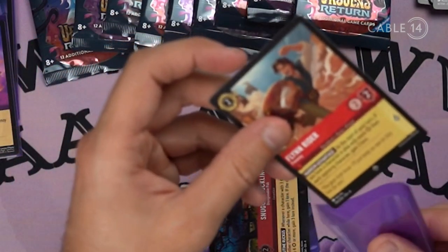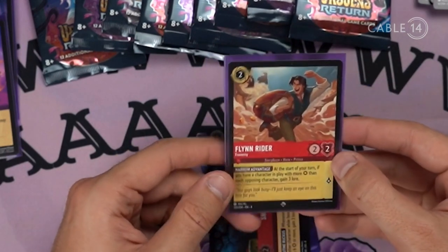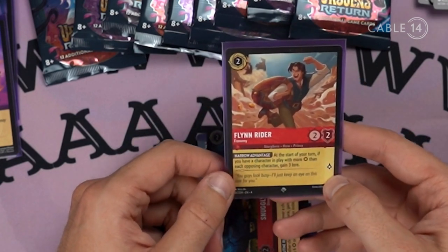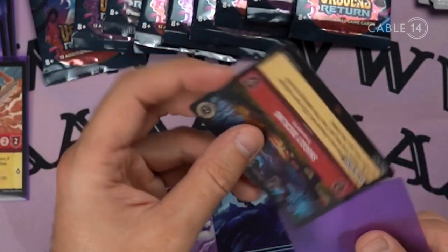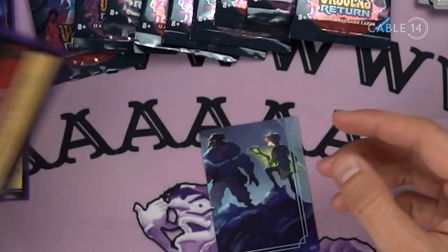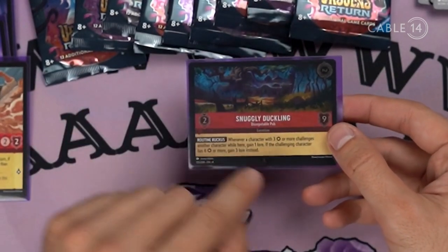Flynn Rider — that's a super rare. He's 2-2. At the start of your turn, if you have a character in play with more strength than each opposing character, you gain 3 lore. That's pretty slick. And there's a location — Snuggly Duckling — which is foil and rare. That's pretty slick too.